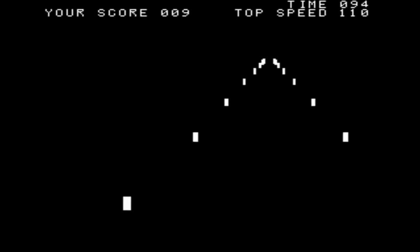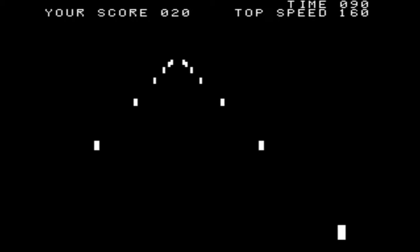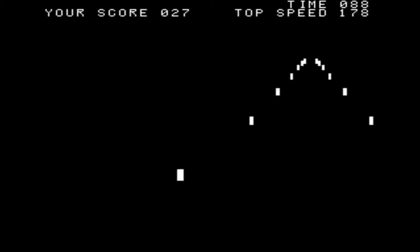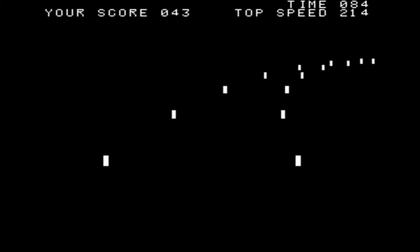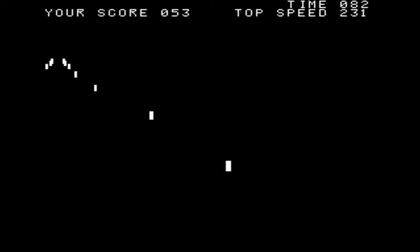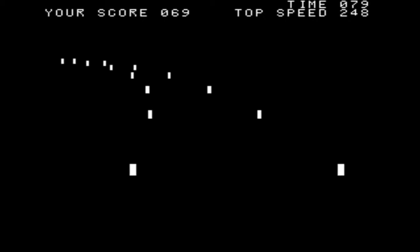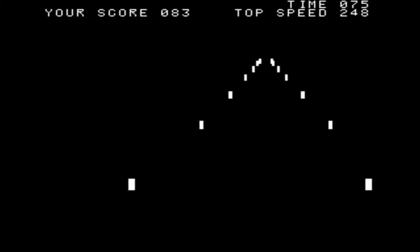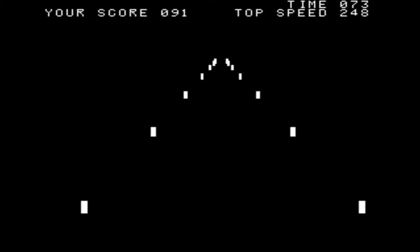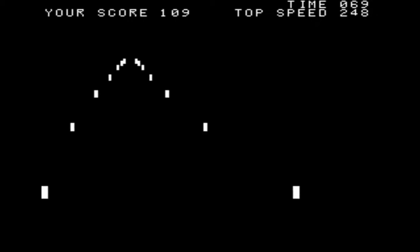In 1976 this was the cutting edge of racing. It's called Night Driver and it's believed to be one of the first first-person racing games ever made. What's ironic about this game is that it's set at night not because it's fun, but because it was easy to make. There is only one object here for the game code to worry about, one single white block that is duplicated and scaled to make it look like you're speeding down a road with the scenery hidden in darkness. If you wanted to make a first person driving game quickly and with limited power, you made Night Driver.